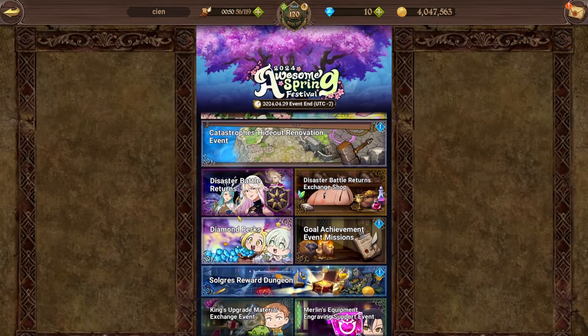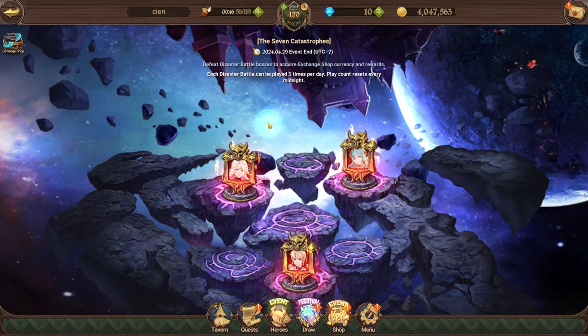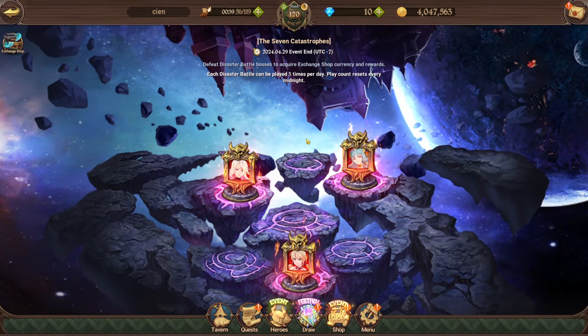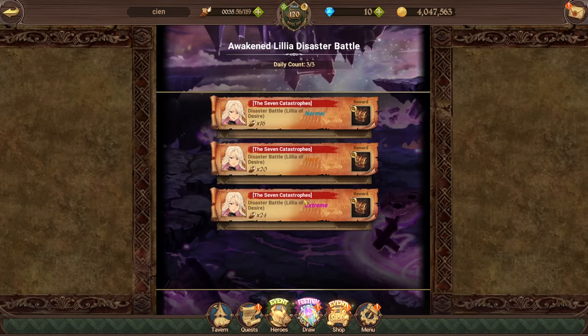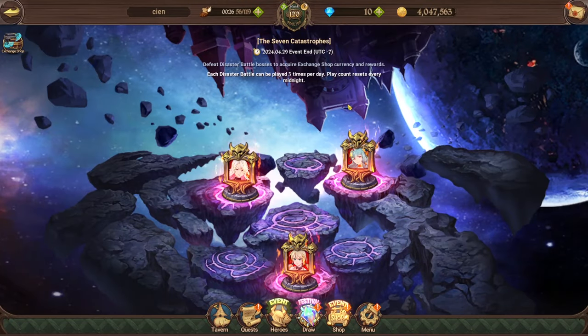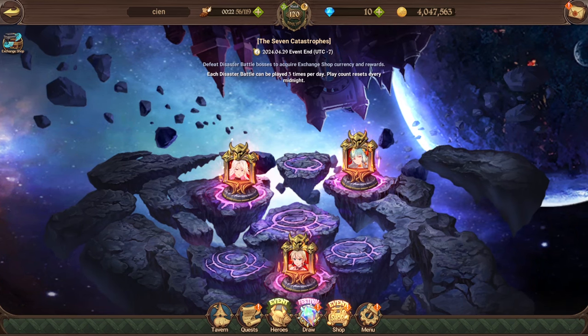There's a free multi, so you could try your luck. But today we're going to do the disaster battle return, which is pretty much the deathmatch for Catastrophe. 24 gems for the whole thing — in each one they give you 8 gems when you do it for the first time: 5 on extreme, 2 on hard, and 1 on normal. So that's 8, and then all three of them combined is 24.